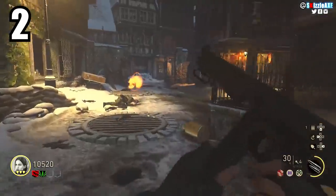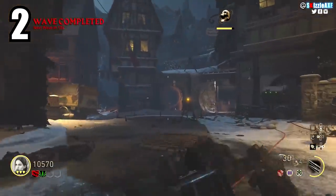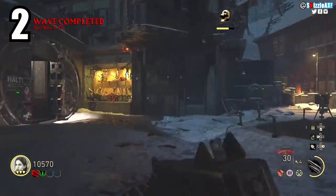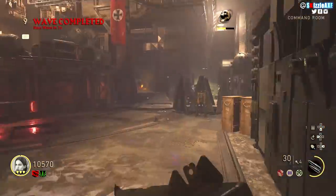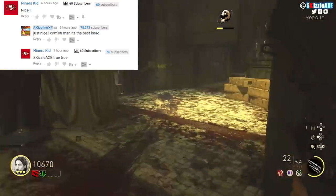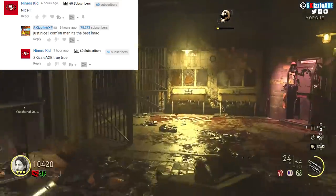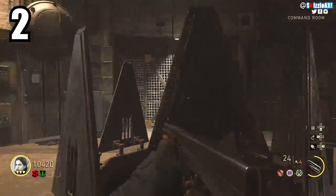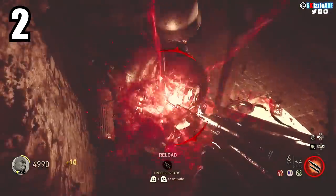Tip number two works really well in World War 2 zombies and in any Call of Duty zombies game. I'm making sure all these tips are relevant to older games too, since we're going to see more Treyarch and other titles in the future. But specifically for tip two: you want to aim and shoot — go for the head — if zombies are behind you and you know you can't get through.